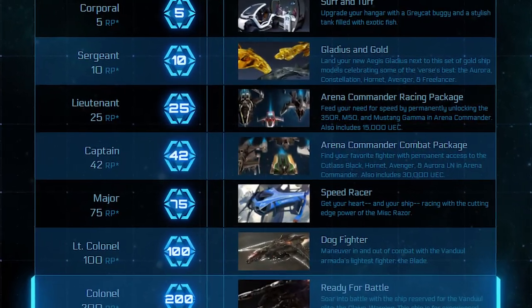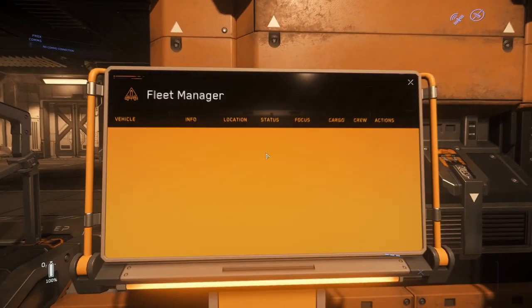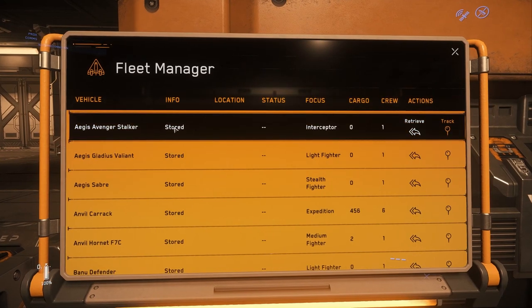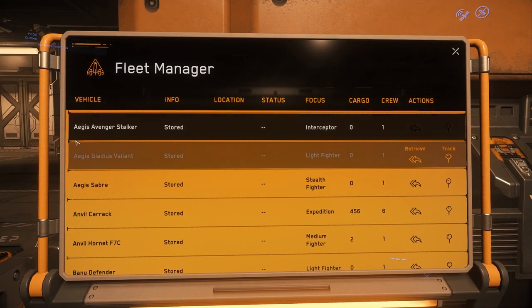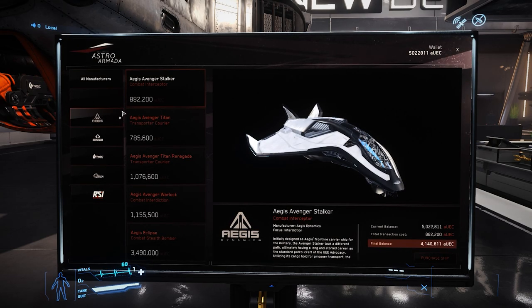It is available to citizens who have reached 25 referral points — thank you to everyone using and sharing my code, as it saved me the cost of purchasing this ship for this review. The Stalker is also available for sale at Lorville's New Deal for over 880,000 UEC in-game. Now that we know a little bit more about the Aegis Avenger Stalker, let's take a tour.